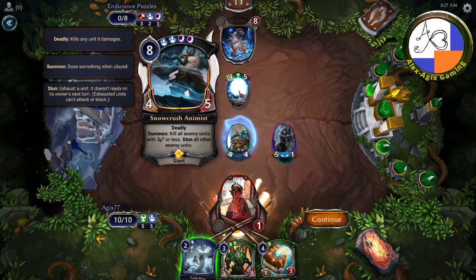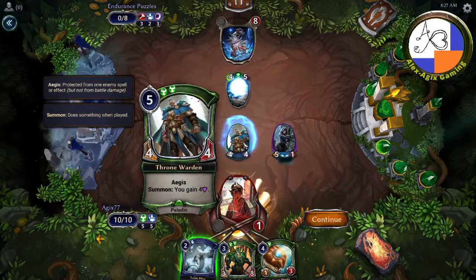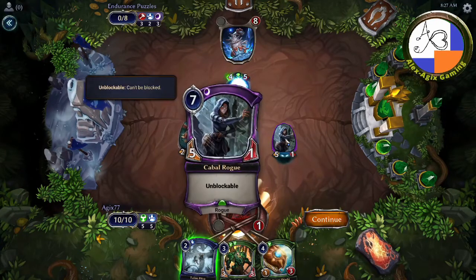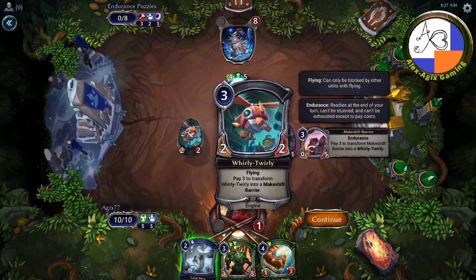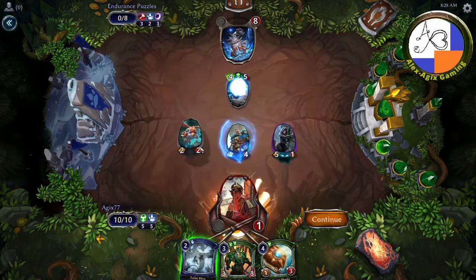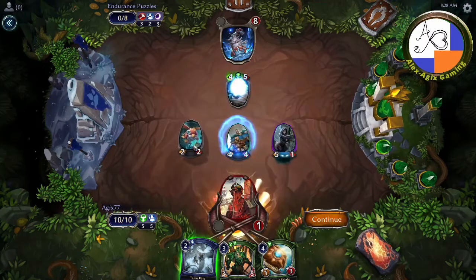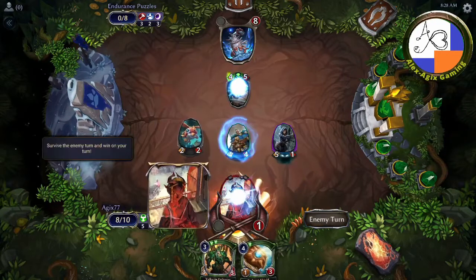So it kills all enemy units with three attack power or less. This unit has an Aegis so it'll be protected. This one has five attack power so it will get stunned. And this one will get killed because it only has two attack power. I have one fast spell that says: give a unit with flying plus two plus two and overwhelm this turn. Neither of these units have flying, but by giving this one an extra two attack power the unit will survive, so we'll just try it out to see if that helps.